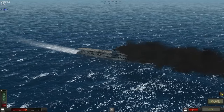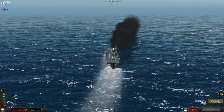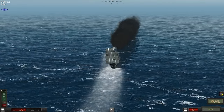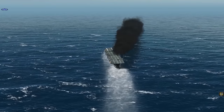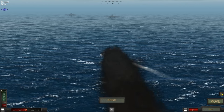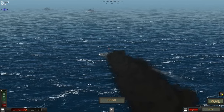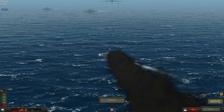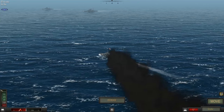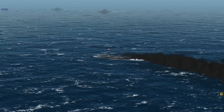HMS Glorious was originally a World War I light battlecruiser of the Courageous class, armed with four 15-inch guns. She took part in the Second Battle of Heligoland Bight during World War I, was paid off after the war, but rebuilt in the 1920s as an aircraft carrier. She then ran into the Scharnhorst and Gneisenau in the North Sea in June 1940, and that was the end of the Glorious.